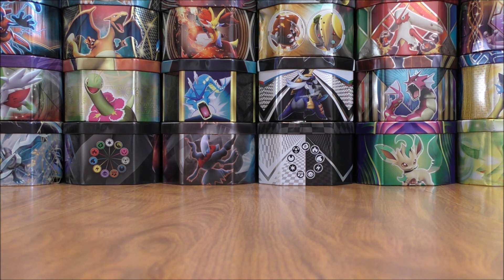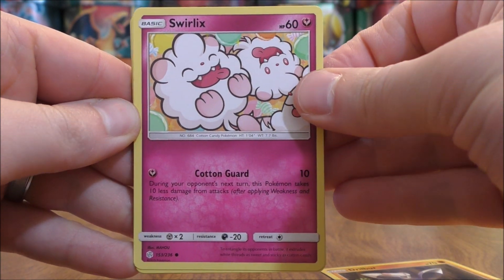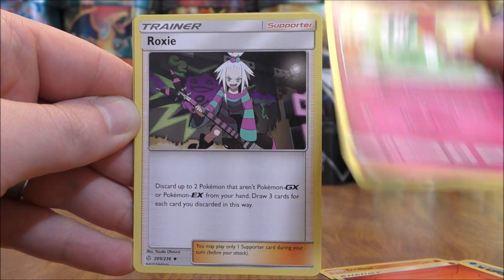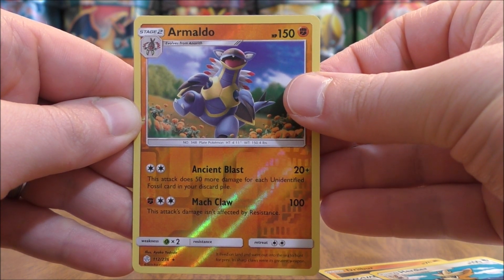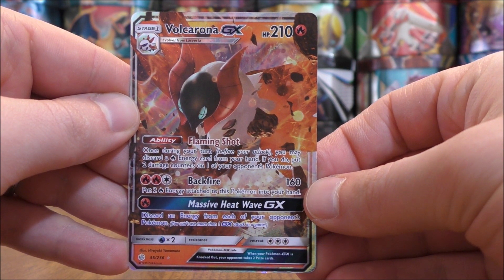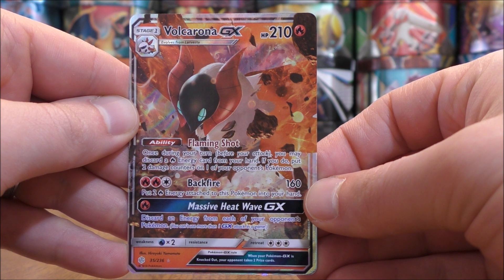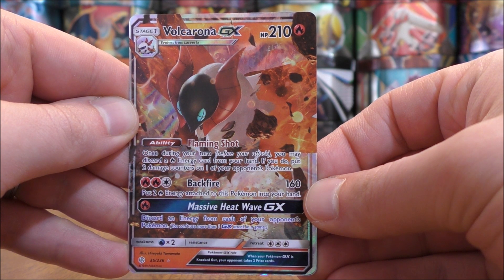Four and then two to move the rare and Reverse Holo to the back of the pack. This one starts with Drillbur, Swirlix, Kricketot, Woobat, Ducklett, Fire-type energy, Floette, Roxie, Herdier, Reverse Holo of Armaldo which is a rare, and the final card would be a Volcarona GX — a regular GX.